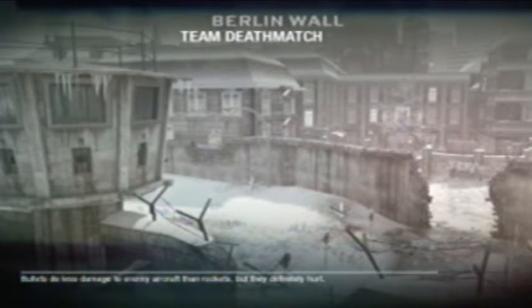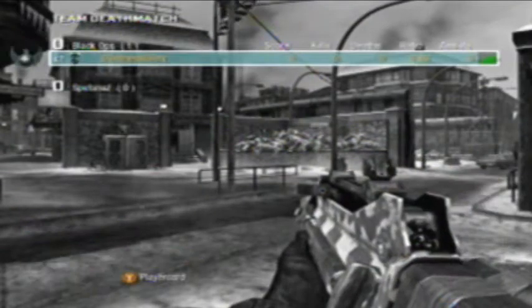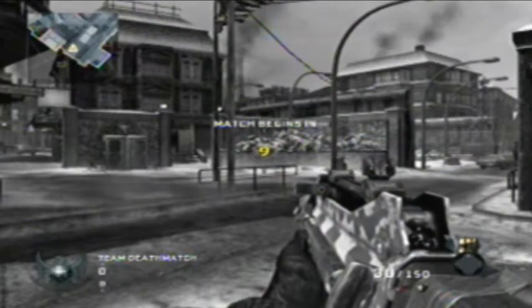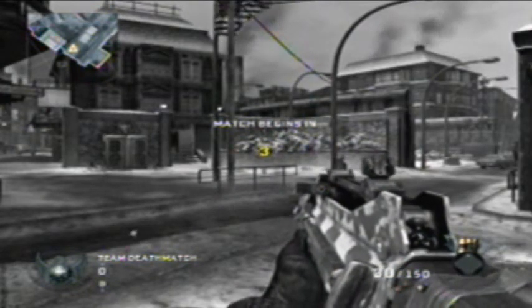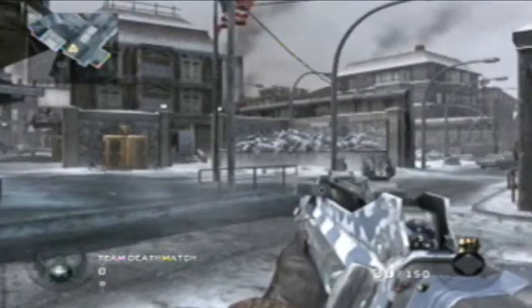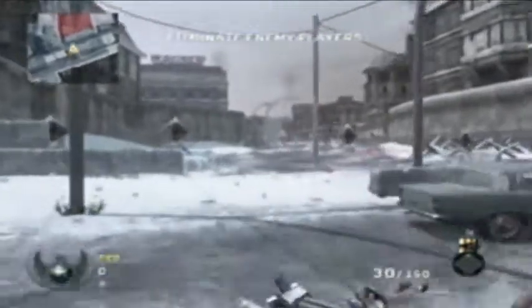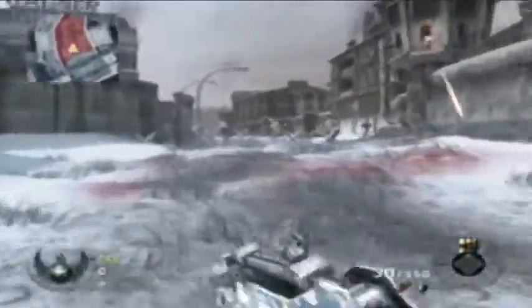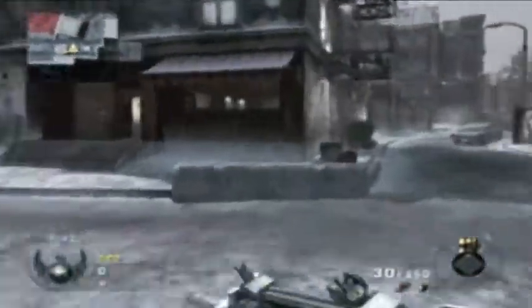On to the next map, which is Berlin Wall. This map's interesting because there's turrets — if you walk down the middle, there are automated turrets. American flag — that's what I like to see. That part of the map is red, and I thought about walking through it. Whoa, whoa, I'm getting shot at! I thought real people were in the turrets, but I guess they're just automated. Don't walk into that red zone, because that's bad news.